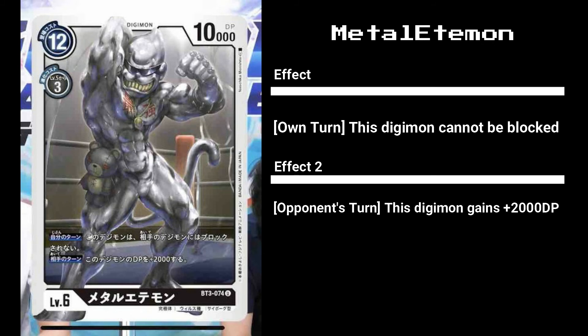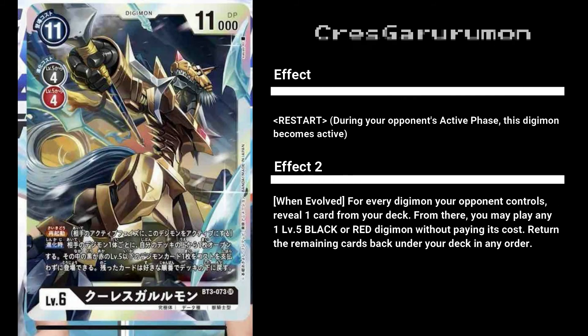Comboing with Etamon is MetalEtamon. Although Etamon may not see play, MetalEtamon itself may - it has an average cost and really low DP, but its two effects make up for it: it changes into a 12,000 DP Digimon on your opponent's turn, and on your own turn it cannot be blocked by any means. Great for budget black decks, but honestly War Greymon looks to be the better choice. Crest Garurumon is a strong card when built around - it has Restart protecting itself from attacks, and its second effect lets you field a level 5 for free, which is why it has a slightly steep requirement.